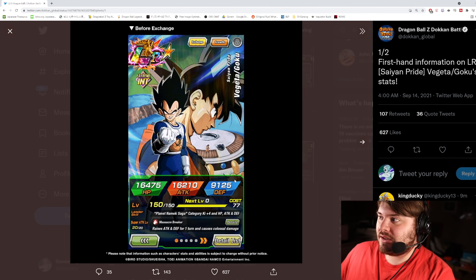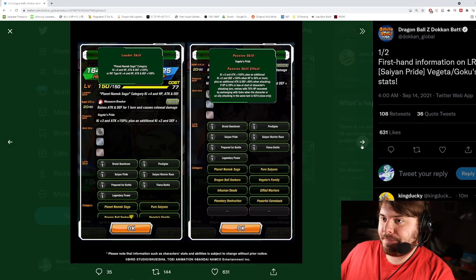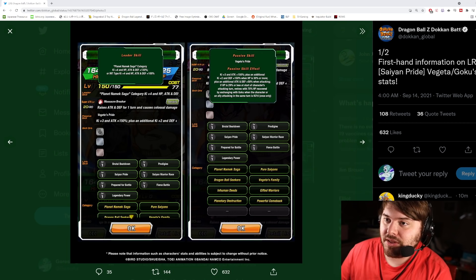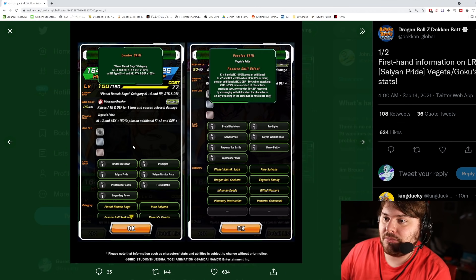Let's see the details here. Extreme INT, so it looks like — we knew Vegeta was going to be Extreme, that's what they do with Vegeta Dynamic, and then Goku would probably be Super. He has a Planet Namek Saga category lead, which is actually good because the Frieza lead for a Super class-based Planet Namek Saga team is not the best, so this might be a better leader for that team. A little low — 130 across the board isn't the best leader skill, but it's okay.